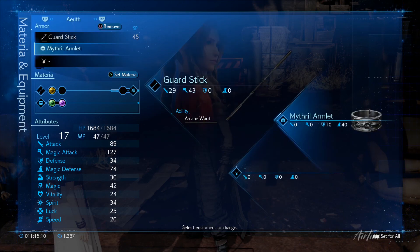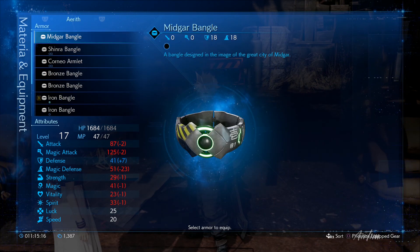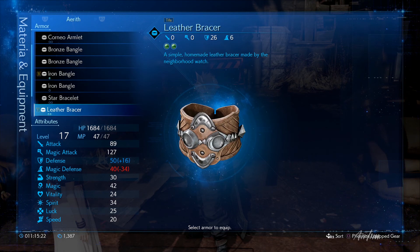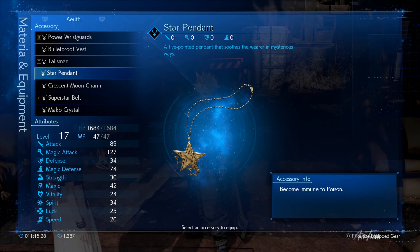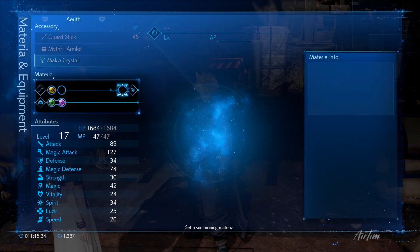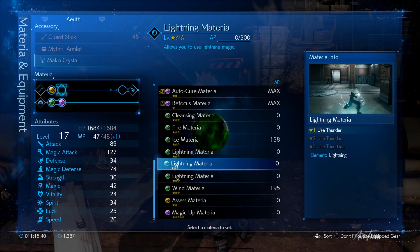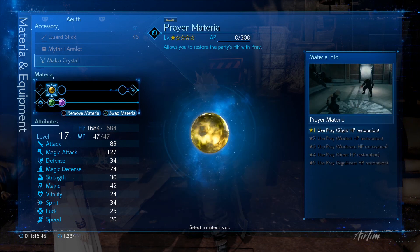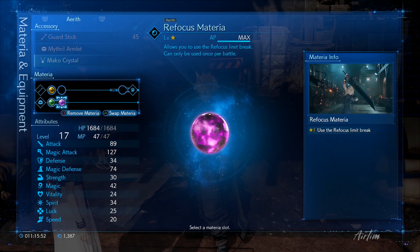Let's give Aerith something because she doesn't really have much. Oh wow, just drops everything. Okay, something like this has got to help her out. Let's give her that one at least. She's pretty set — ice materia and refocus one.